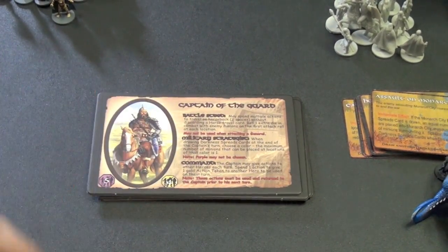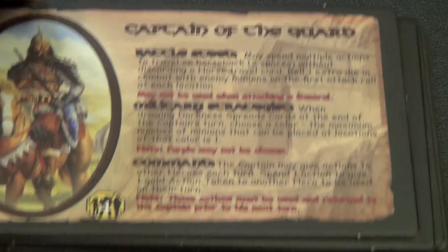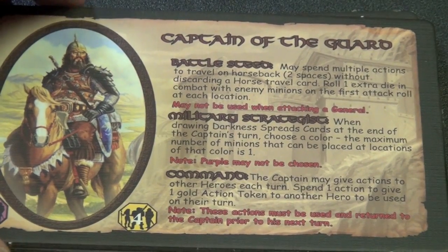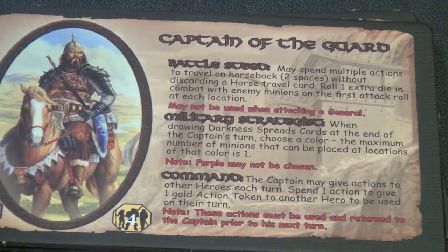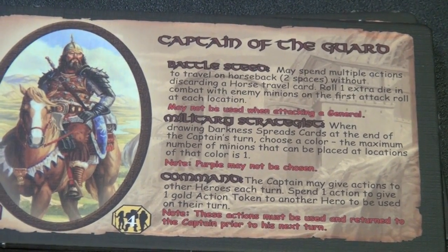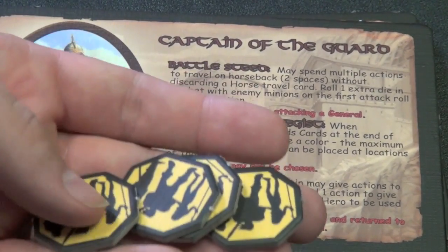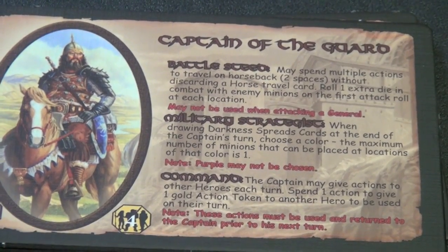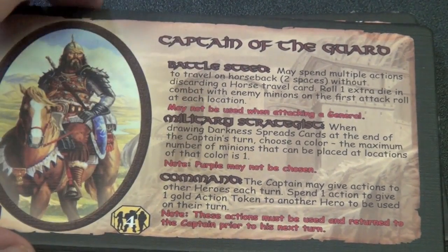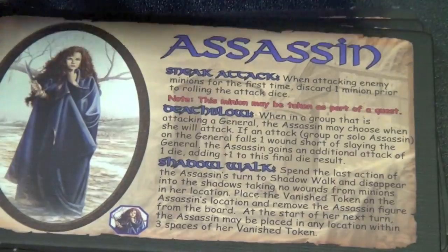Let's talk about expansion number one first. The heroes that come in expansion number one — first we have the Captain of the Guard, who very well may be my favorite of all the new expansion heroes. He can move on horse, which is basically move twice for regular movement. He has some special tokens he can give other people — instead of using his own actions, he can spend actions to give other people extra actions, which can be really handy. And he can kind of negate some of the Darkness Spreads cards, or at least make it so only one of the colors shows up instead of two.